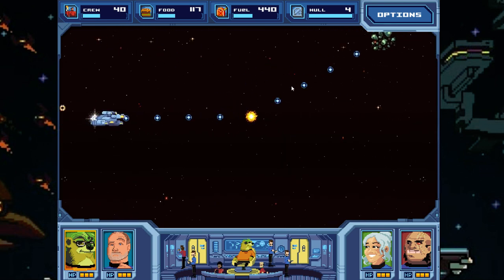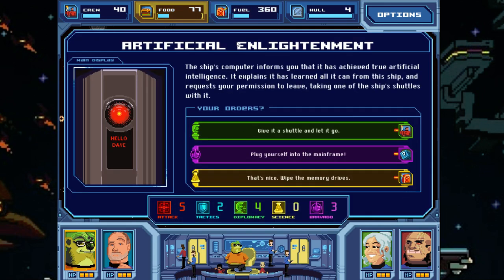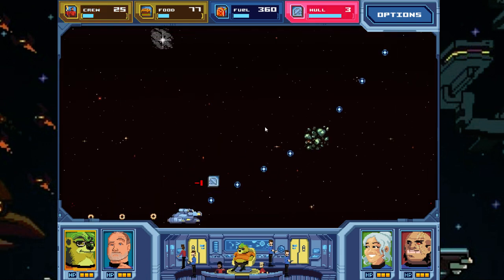We take the next random route. The ship's computer informs us it has achieved true artificial intelligence and requests permission to leave, taking one of the ship's shuttles. We give it a shuttle to lose crew, but the AI is convinced it's a trick — it destroys the first shuttle out of paranoia and takes a second one instead. Unfortunately, the second shuttle was full of crewmen ready for shore leave. We're down to 25 crew now.